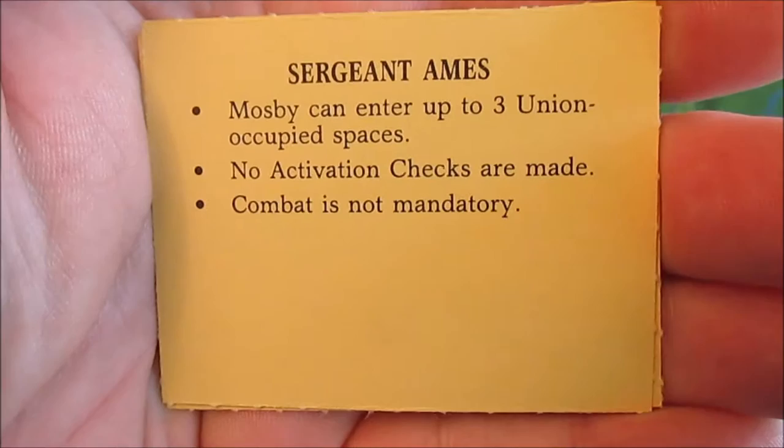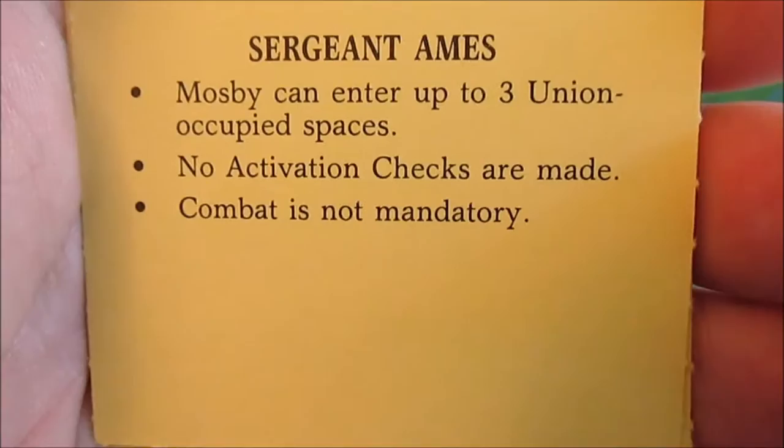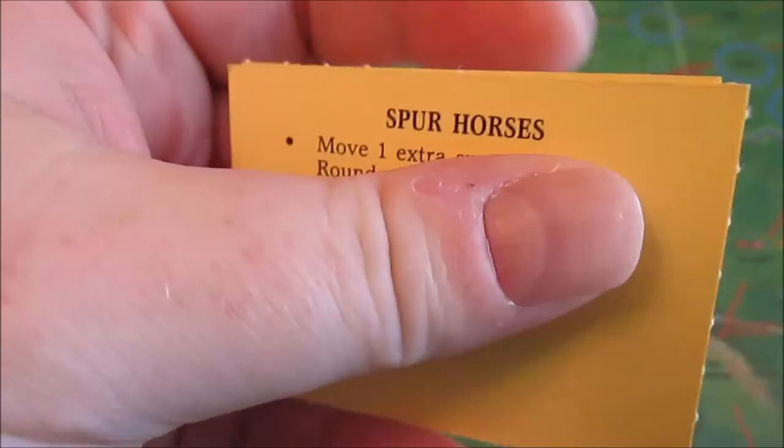First one: Sergeant Ames — Mosby can interrupt in three union-occupied spaces; no activation checks are made, combat is not met. That's actually pretty damn good. So if we come across any occupied spaces, I can just sneak and slide right through those without having to worry about activating the union units. Spur Horses — move one extra space during rounds. That's always pretty good.